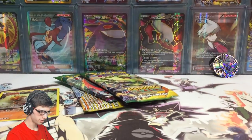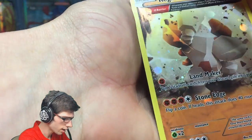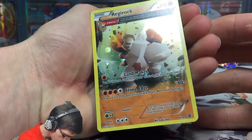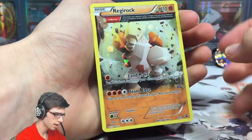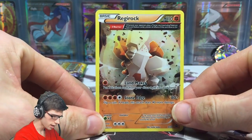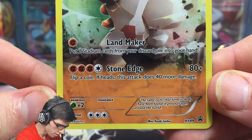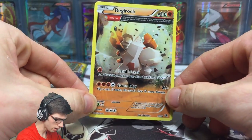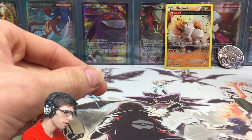Let's flip into card opening mode and have a look at this promo. It's got a galactic kind of foil — you can see the little circles, that big circle there — that's a galactic foil. It is an Ancient Trait Regirock with 110 HP, the moves Landmaker and Stone Edge. XY Promo number 49. I really love that art for Regirock — awesome card.